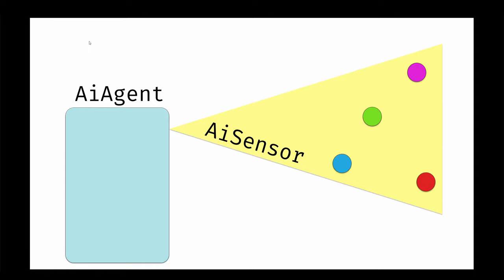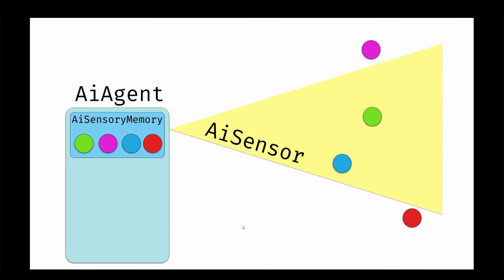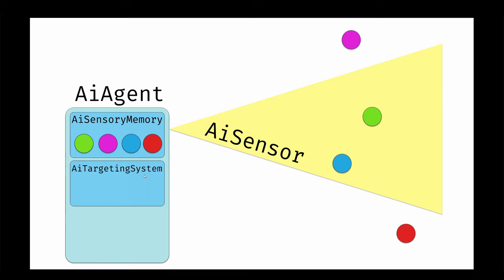Currently we have an agent with a sensor attached that collects objects in the world and makes the agent aware of them. We're going to create a new class called AISensoryMemory, which remembers all objects that have entered the sensor's field of view — so when objects leave, the agent still has access to them. The second class, AITargetingSystem, evaluates each memory and selects the best target.